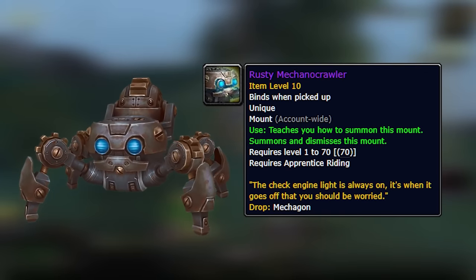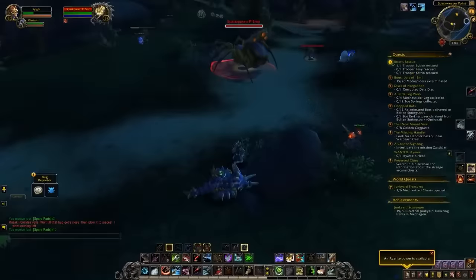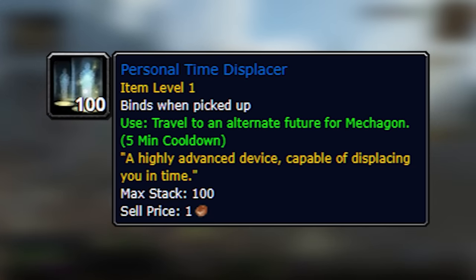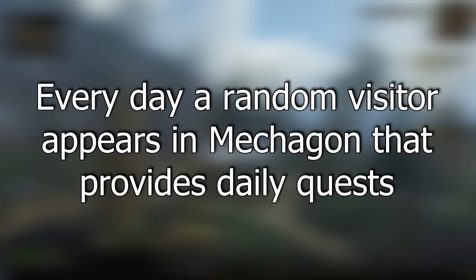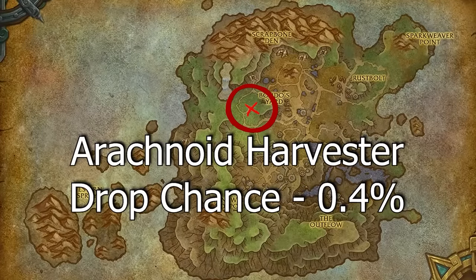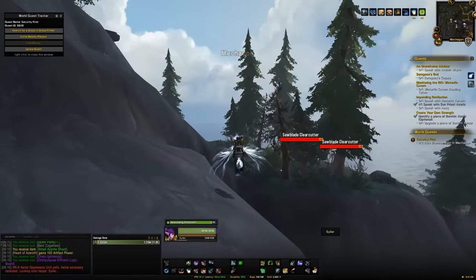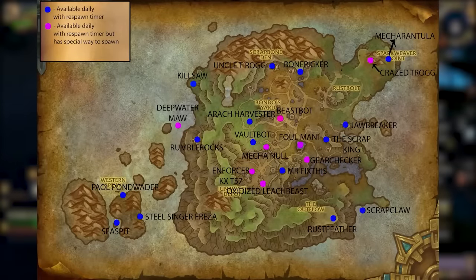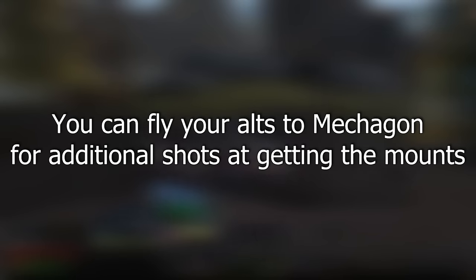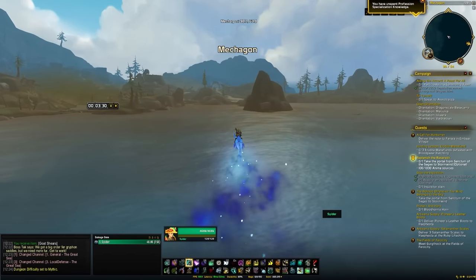The next rare spawn mount is the Rusty Meccano Crawler, dropping from the Arachnoid Harvester at around a 0.4% drop chance, found just to the left of Bondo's Yard. There is also an alternate timeline you can enter if you have the Personal Time Displacer or if Chromie is the visitor of the day — the Harvester spawns there too and is probably less contested. Either way, respawn is roughly 30 minutes. Both rares have a daily lockout, but alts that have never unlocked Mechagon can just fly over from Kul Tiras and still have a chance at the mounts.